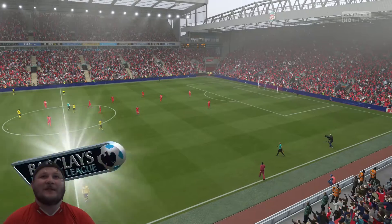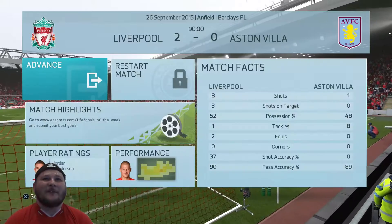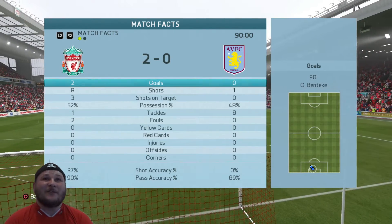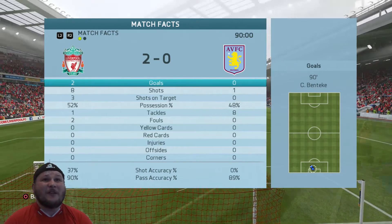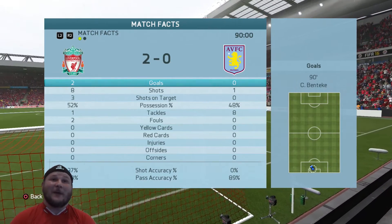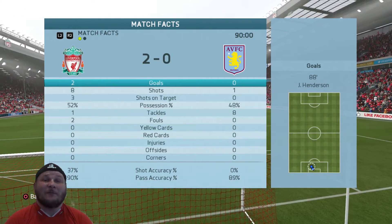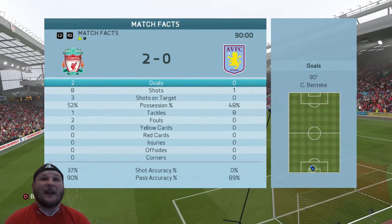It was a tough game on a soaking wet Anfield, but in the end we get the three points. Looking at the stats: we had 52% possession to 48, and restricted Villa to just that one wild shot in the first half. We only had three on target ourselves out of eight shots but managed to get two of them in. The front three who came on actually did us proud and were a lot better than those who started, so that's given me a decision to make for the next game.